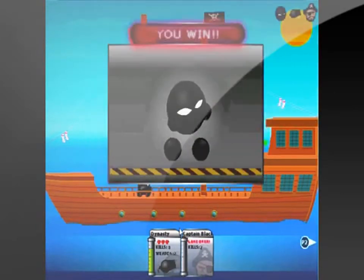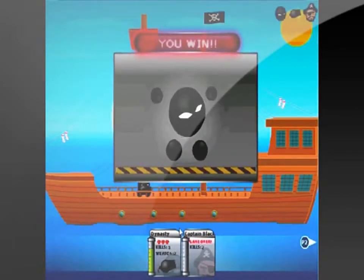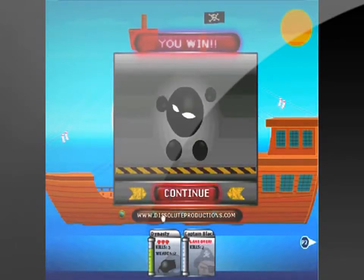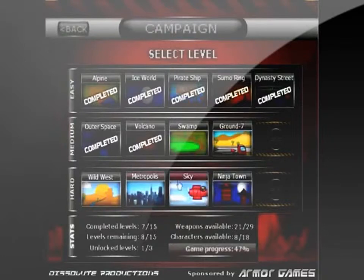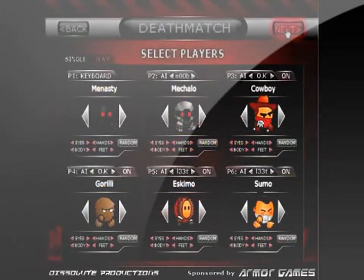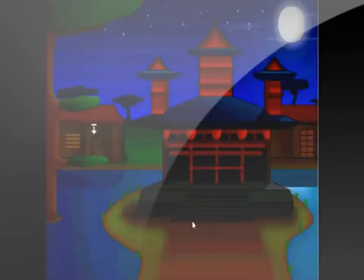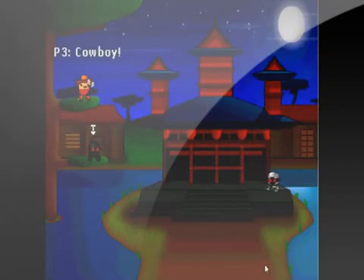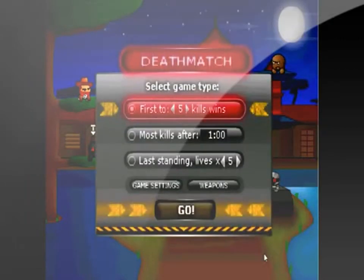In campaign, you go through each level trying to defeat that enemy. Once you defeat them a certain amount of times, you unlock a new weapon and a new character. In deathmatch, you can set up a match however you want — you can choose how many players, how many points needed to win, and what character is on the stage. In survival, you try to defeat as many enemies as you can without dying.